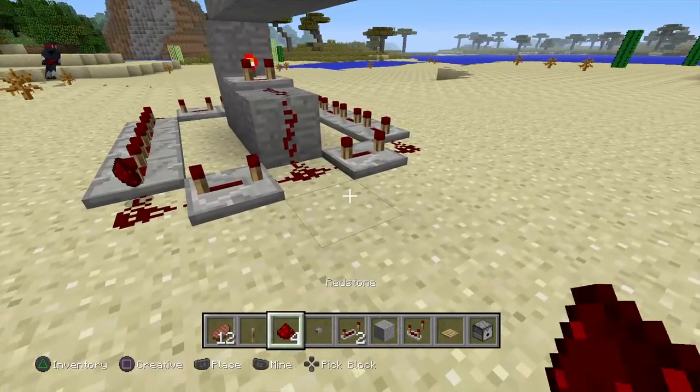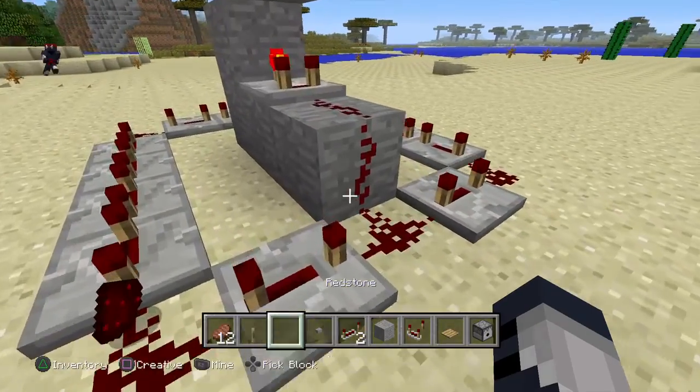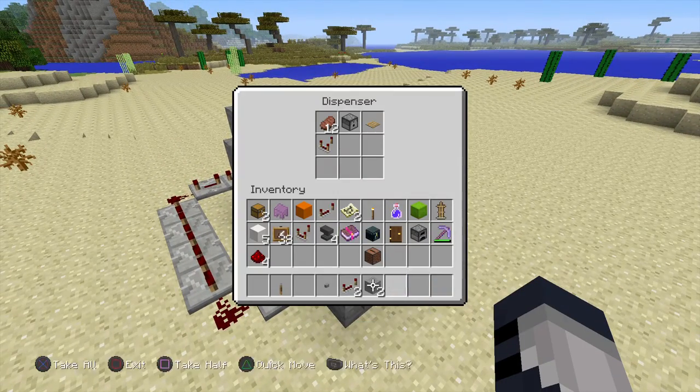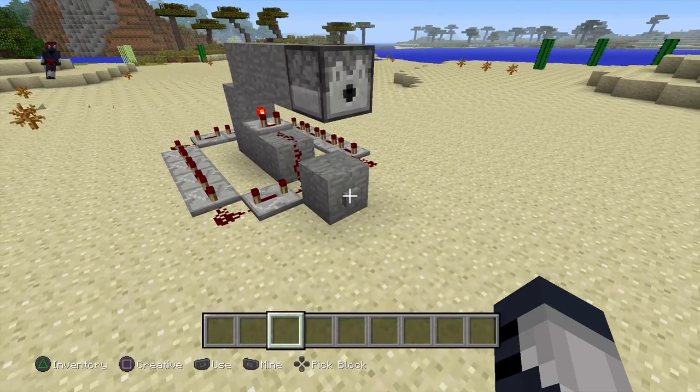And then you're going to place down a button — aka a bouton — right there. And then just put some random stuff in there.